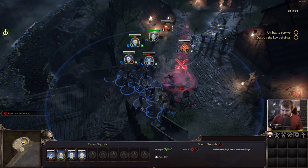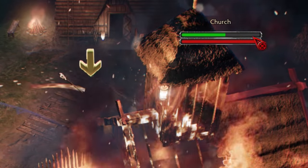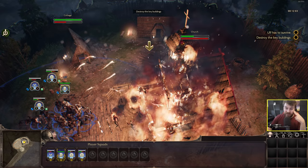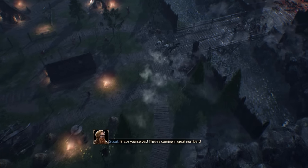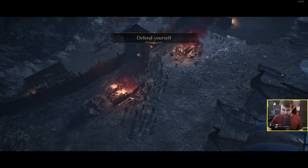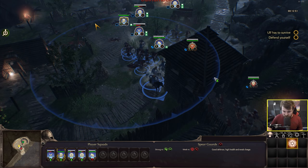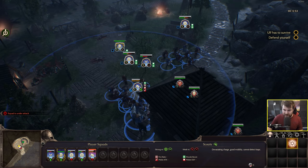It certainly feels like quite the authentic battle experience. When you initially attack a building you need to build the red bar all the way to max before you can start taking its health down. They're coming in great numbers - that's a big army. So if we go to defensive stance and move here we should be able to hold this choke point defensively.